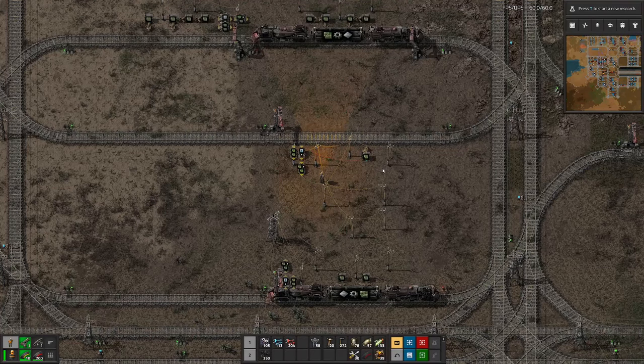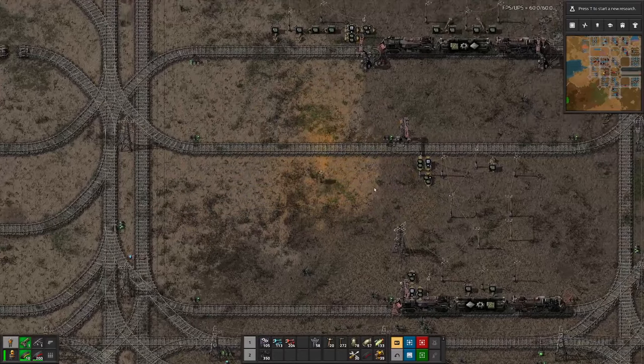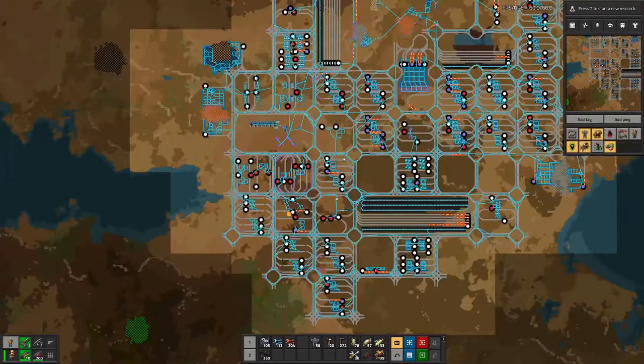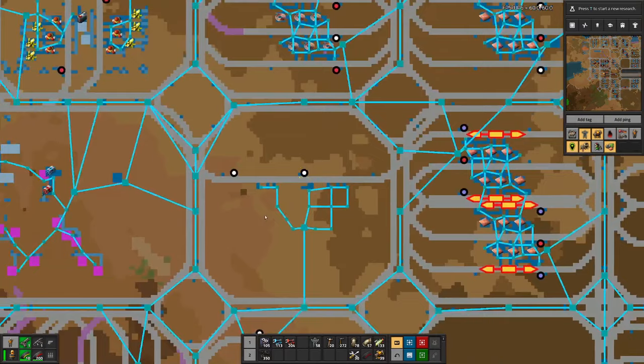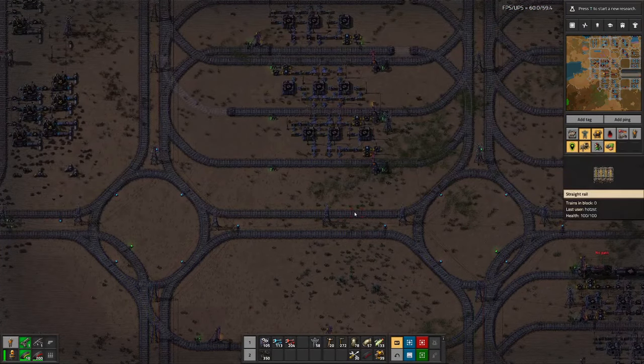Hello boys and girls, my name is Hatsusty and welcome back to Boutless Factorio, where our supply of green circuits is still not run out. On the whole, we made quite a bit of progress. We also have a bit of copper wire still sitting there.